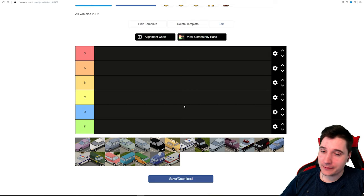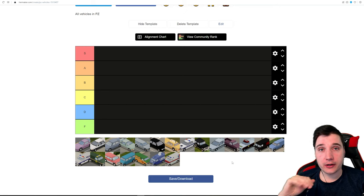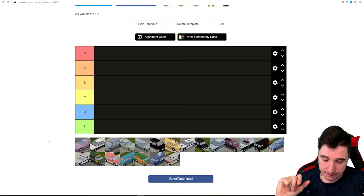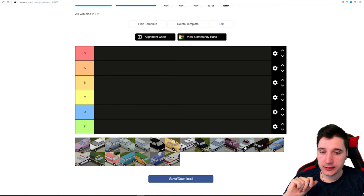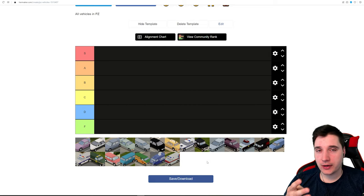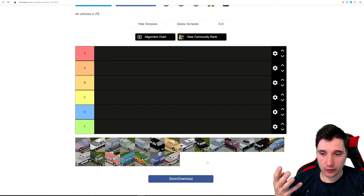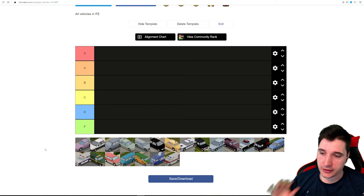We have, as is tradition, S, A, B, C — I added D because reasons — we also have F. Down here we have all the cars you can find in vanilla: first a couple of sports cars, then standard cars, and then heavy duty. A lot of these last cars belong to the same type but drive differently, so we'll go through that as we go. Let's start with sports cars.